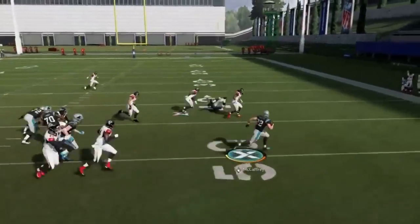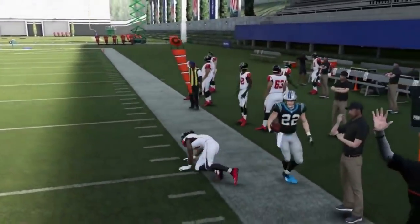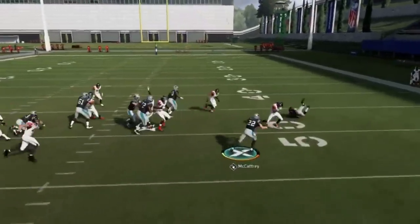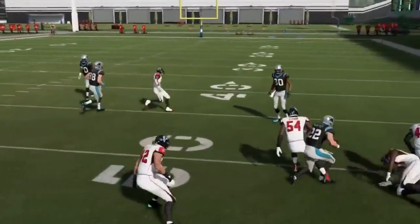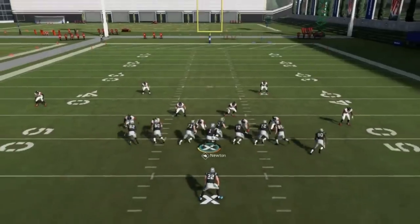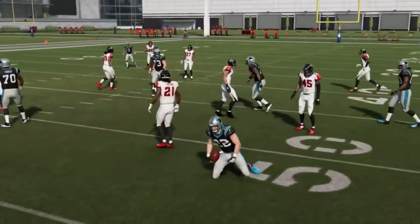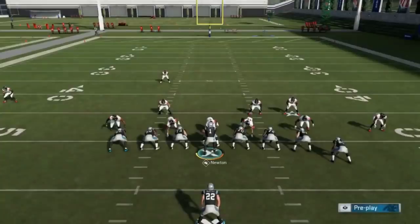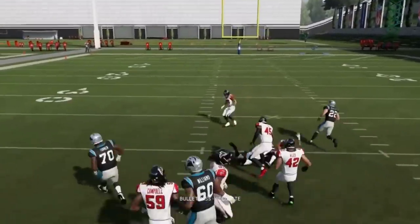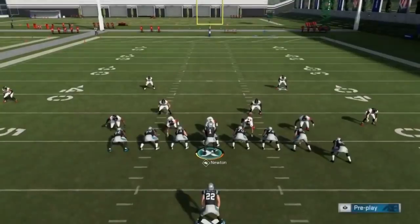You just have to see how the defense is reacting. If they're dropping back like it's a pass play, you typically want to run it. If they're dropping down like it's a run play, you typically want to pass to the receiver. Let's do that one more time — it's a pretty easy concept. The second that linebacker jumps in like he's going to play the run, I'm hitting that pass.